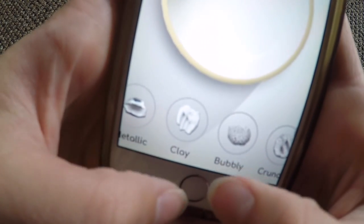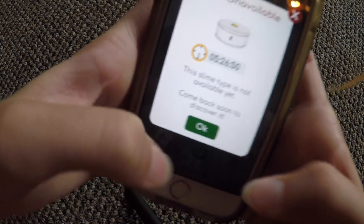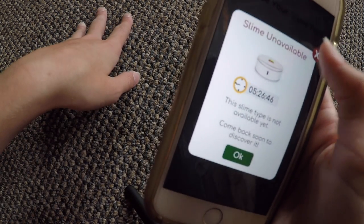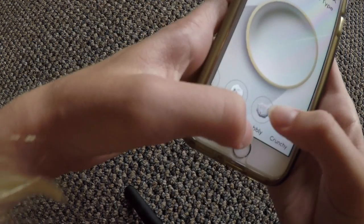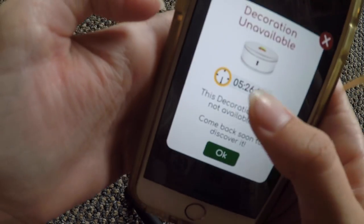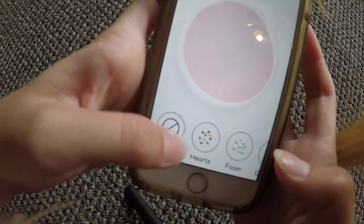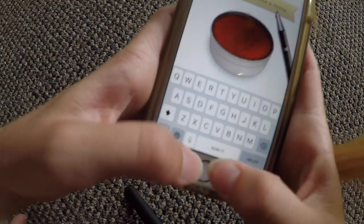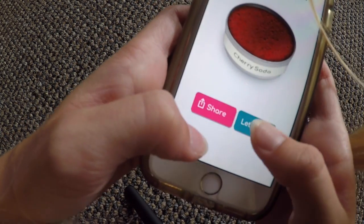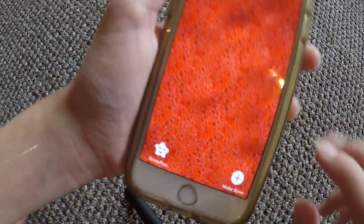So these are the two slime types I unlocked — Clay and Bubbly — and the next one I can unlock is the Crunchy Slime, which I can unlock in about five and a half hours. These are the two decorations I unlocked: stars and butterflies, and the next one I can unlock is Heart Outline, also in five and a half hours. The slime I am making right now is Cherry Soda — so there is one of my new slimes, adding it to my collection. Here it is, another Bubbly slime: Cherry Soda.